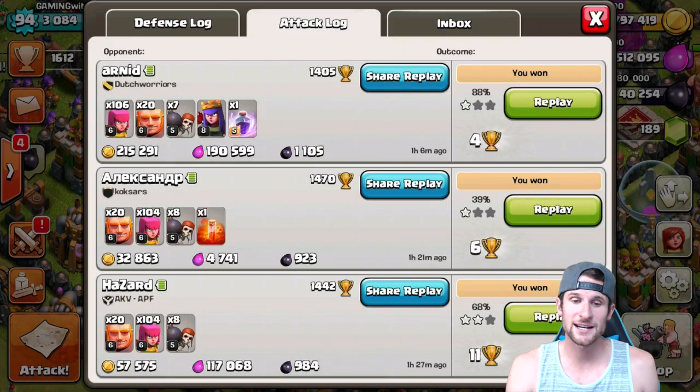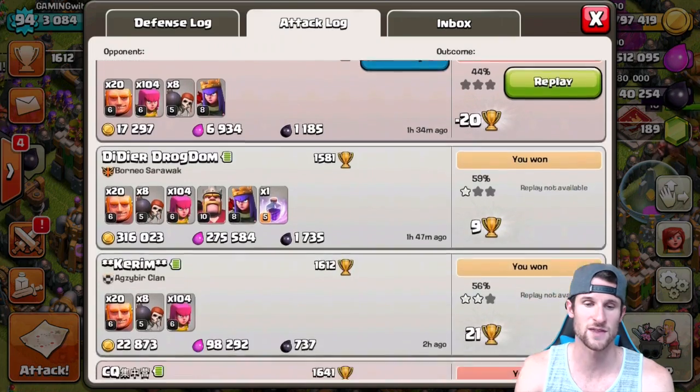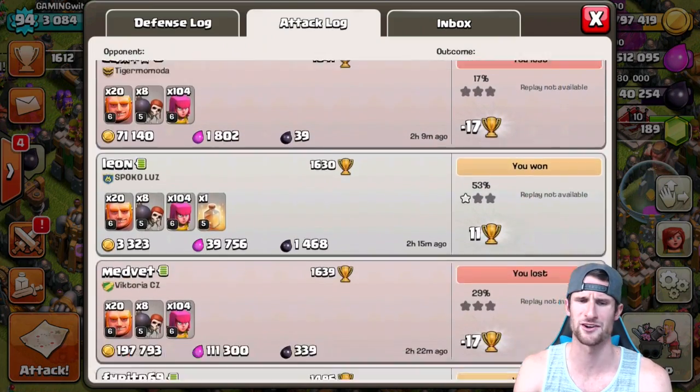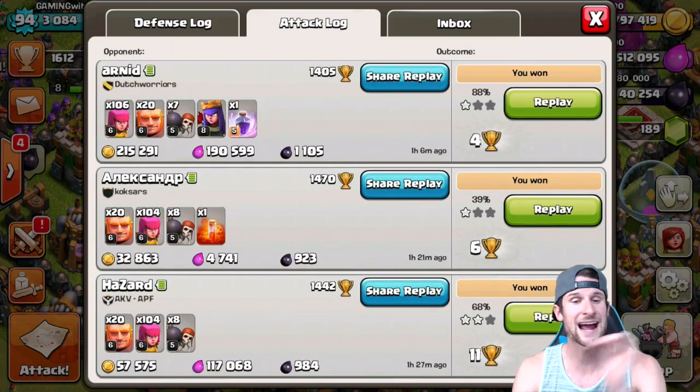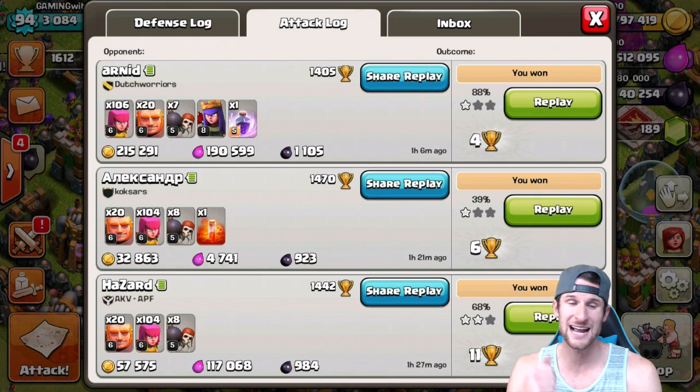Y'all can see the log right here. This was the one we just watched where we got 1100. Before that we had 1700, that 39 was miserable, 1400 - crushing it. We've got 984, we've got 923, and this top one has got a good amount of loot.